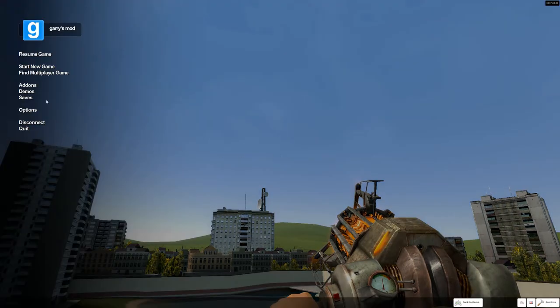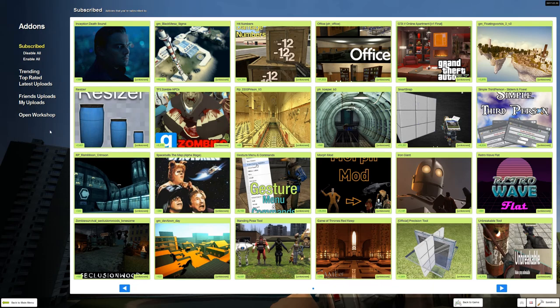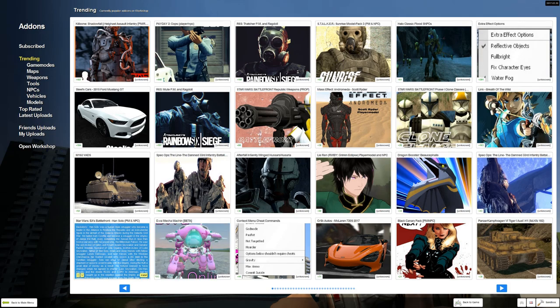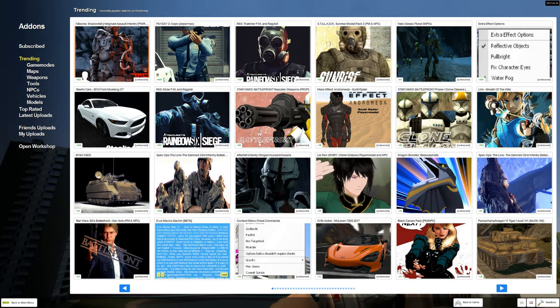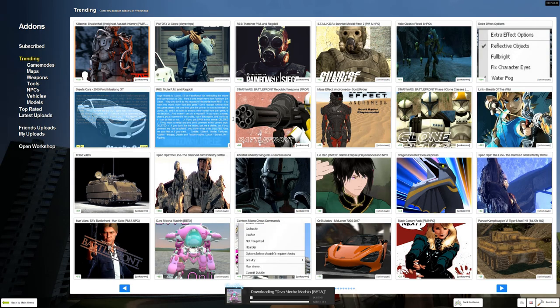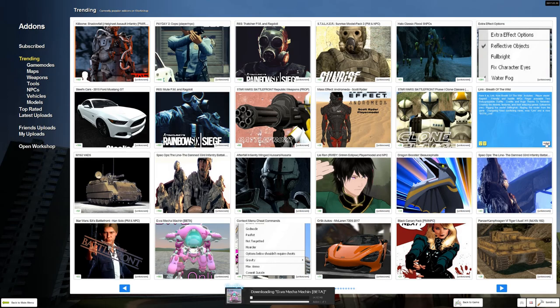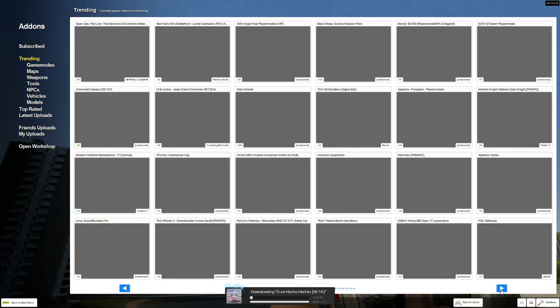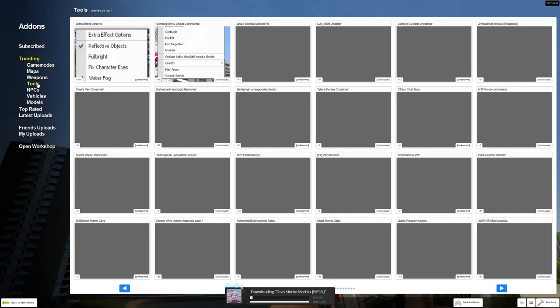Now seems as good a time as any to talk about add-ons. The community has developed plenty of them — well over a million, according to the workshop. There are, among other things, ragdolls, player models, spawnable objects, and new tools. Face Punch has included the use of Lua to script, which means that modding in functionality is easily accessible. I think Garry's Mod has benefited a lot from the modding community. I've talked before about how the modding community is sometimes exploited by game companies, but I don't think that's the case here. Where the modding community for other games spends a decent amount of time 'fixing the game,' it would seem that Garry's Mod's modding community is more about extending the possibilities of the game. I don't think it's controversial to say that part of Garry's Mod's charm is its brokenness — well, actually the brokenness of the Source Engine.